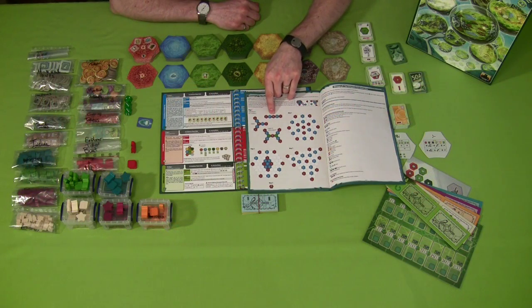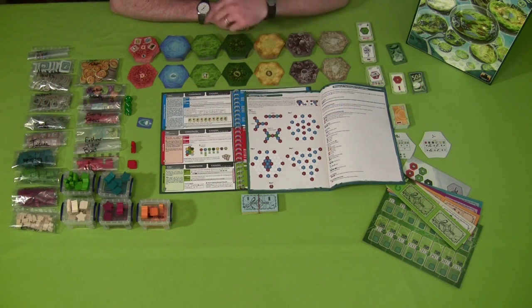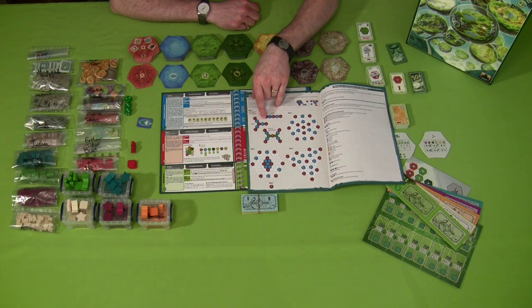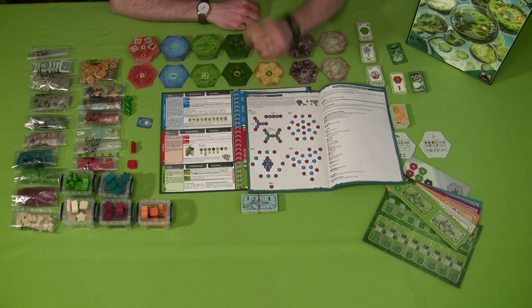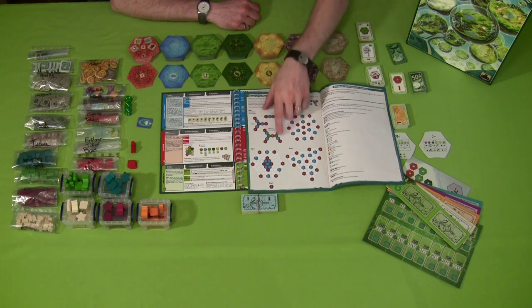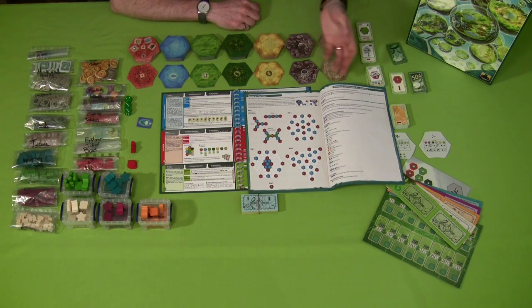Every city is slightly different in what it produces and what resources it wants. You must place cities in exactly the locations the rulebook specifies — city number one goes in the center, with others placed accordingly for two-, three-, or four-player games. You always have to put water tiles and grass tiles in the right spots and build the map exactly as instructed.